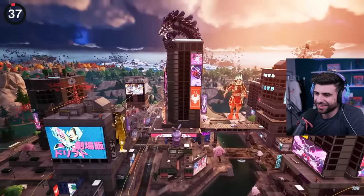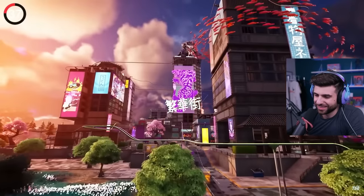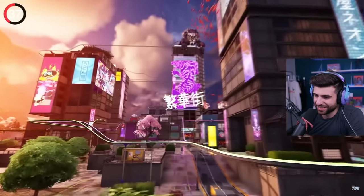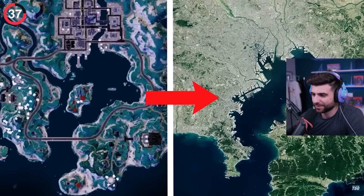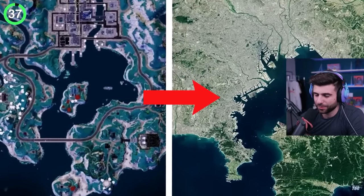You'll find some of these companies in Megacity, but there is more to this place other than the fact that it looks cool. I made a short about this — the layout surrounding it is similar to the real-life shape of Tokyo, including the waterways around it.